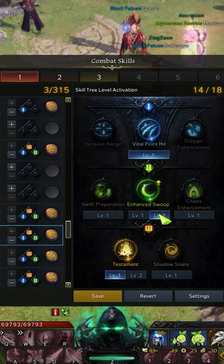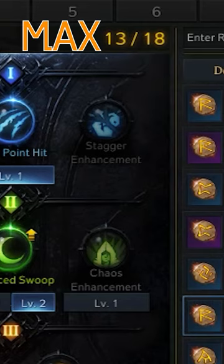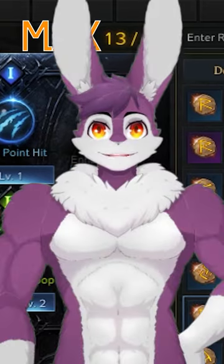Set your enhanced tripods in the skill tree menu with the new toggle feature. In the top right, we can see the maximum amount of enhanced tripods we can use at once. And that's it for the tripod update.